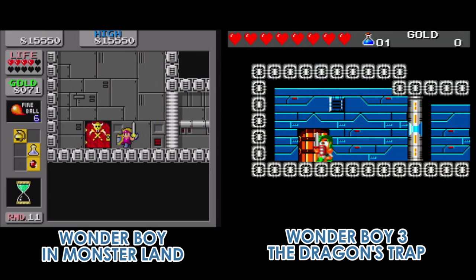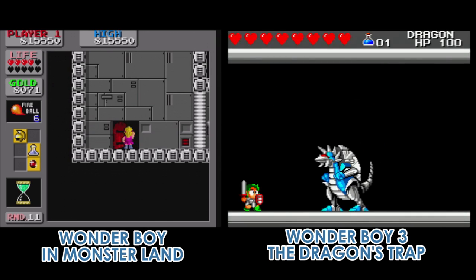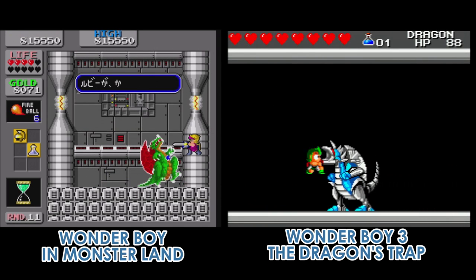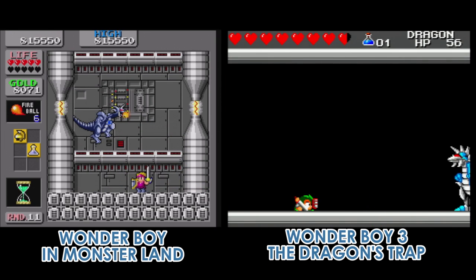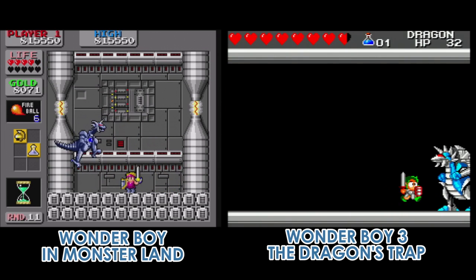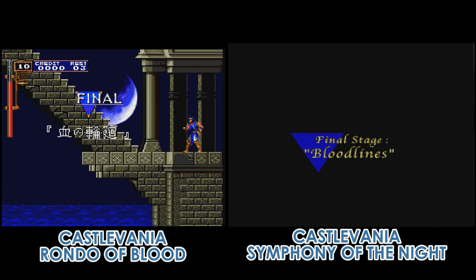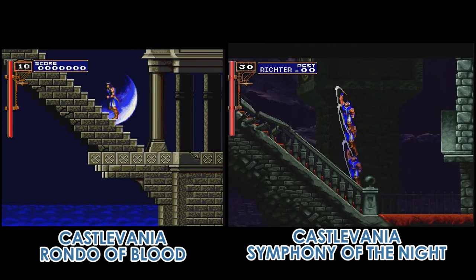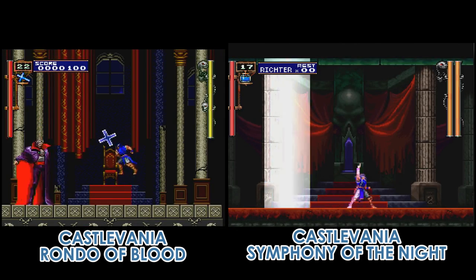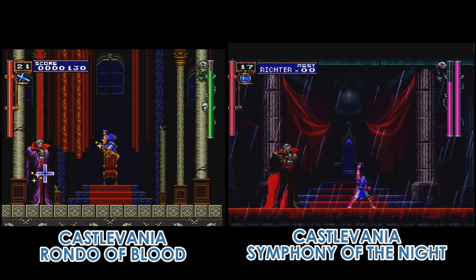The original Master System release was treated as the third entry in the series. In fact, the game starts right off at the end of Wonder Boy in Monster Land, where the hero has to defeat Mecha Dragon. This approach to storytelling was later used in the more popular game Castlevania: Symphony of the Night, where the first act takes place on the final level of Rondo of Blood.